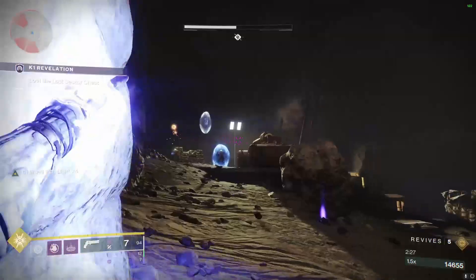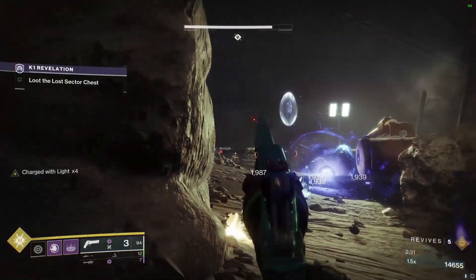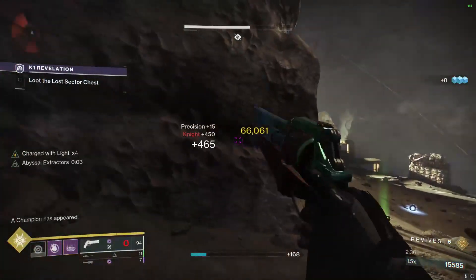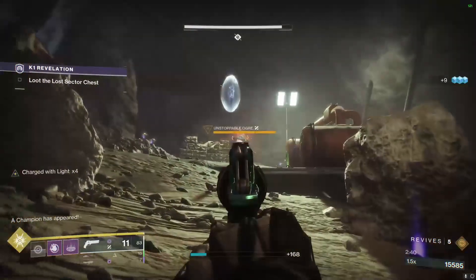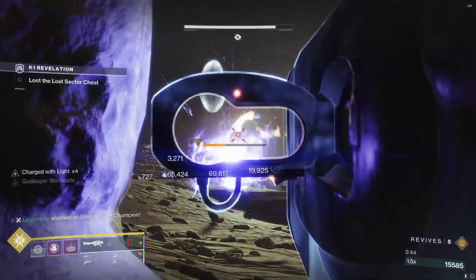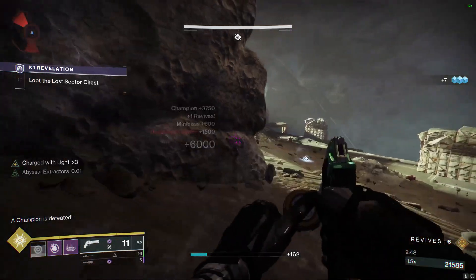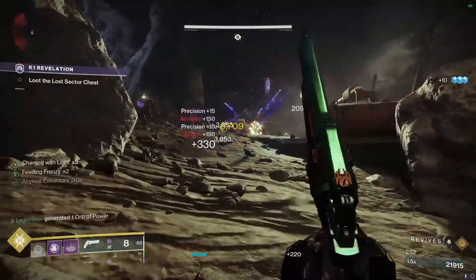Now we're just going to break the arc shield with void damage and then quickly kill the knight. Once the knight is dead an unstoppable ogre will spawn — we're just going to stun the ogre, kill it with rockets, and finish up the rest of the enemies that are here.